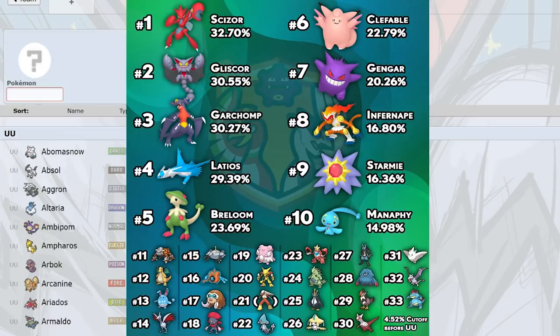I'm loving Infernape. Scarf Ape is also good as a revenge killer. Starmie is really hard to switch into if your name isn't Blissey — those analytic-boosted Hydro Pumps, Psychics, Ice Beams, and Thunderbolts are 2HKOing basically the entire tier for the most part.